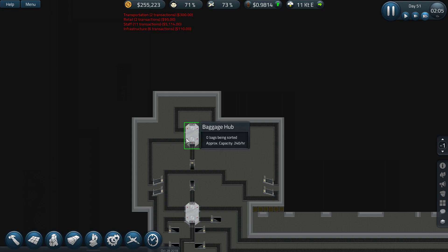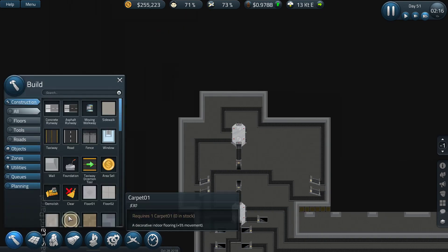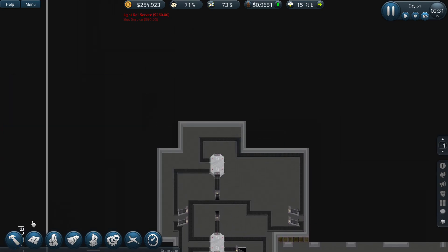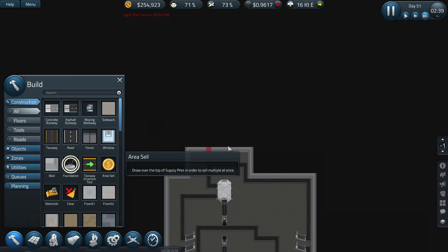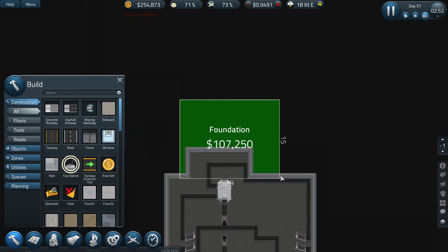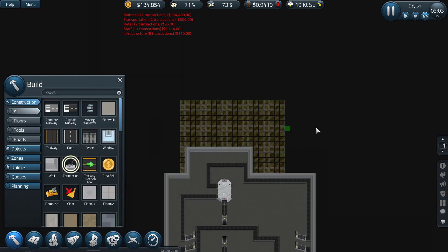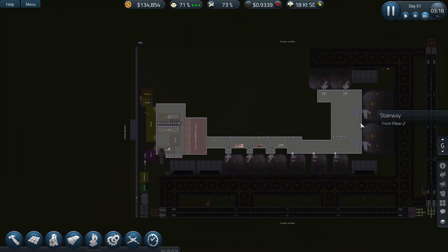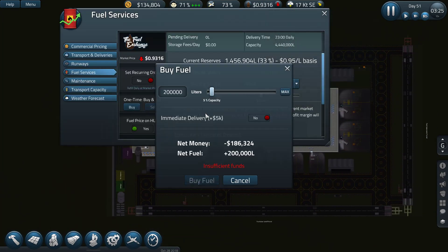Everything seems to be going as planned. We actually need an extra baggage shop down here as well. I think we have to increase the foundation — it's pretty huge but we have to do it. Look at the fuel price just dropping — I think we'll buy some more fuel now. Can we afford it? Nope, not that much, so we'll just go with this.